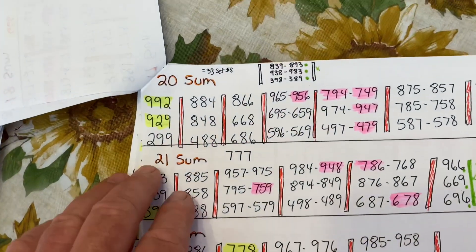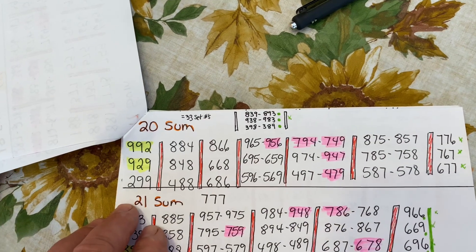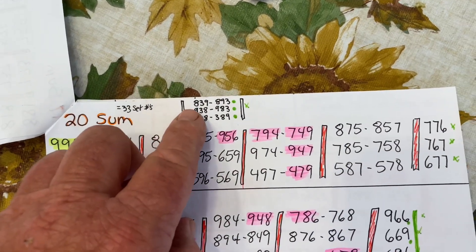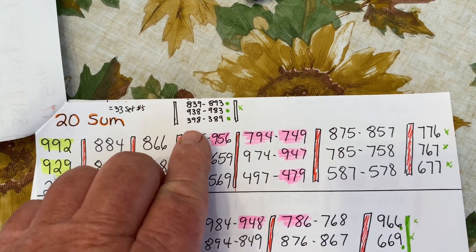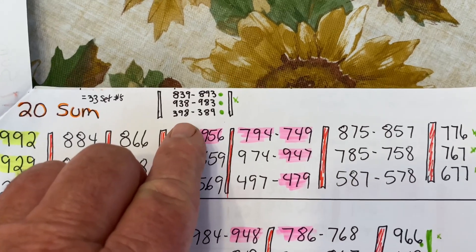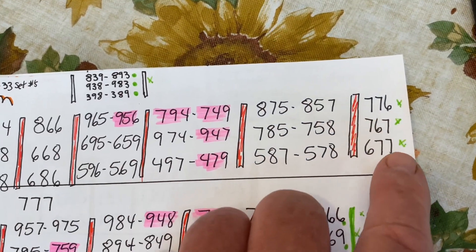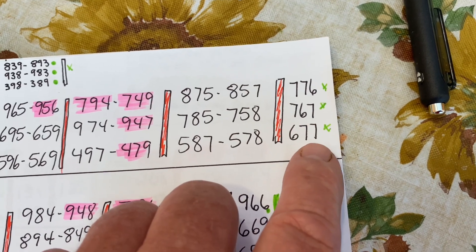On the next page, I've probably described these one time on one of the other videos, but I'm going to go through all of them today. The number 20 sum was missing 839, 893, 938, 983, 398, and 389. Also missing were 776, 767, and 677.